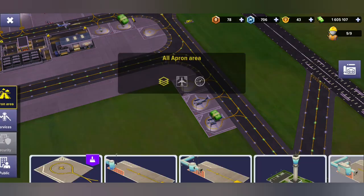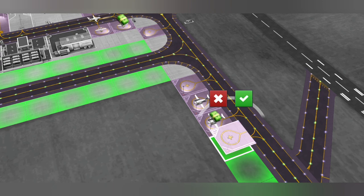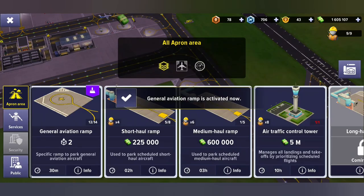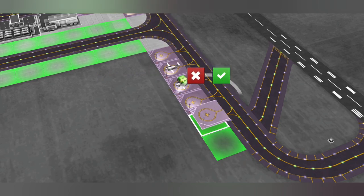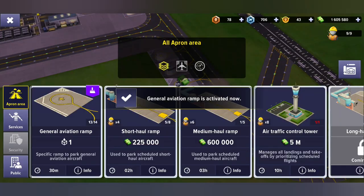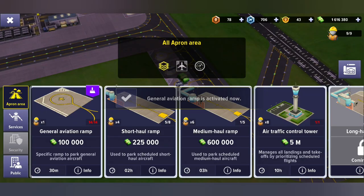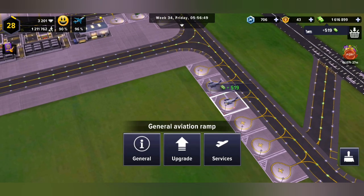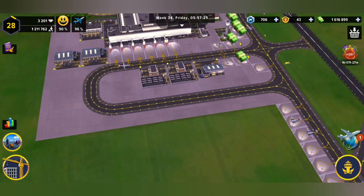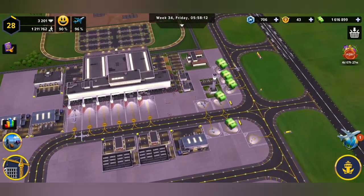I'm pretty sure I'm going to be moving it eventually, but for now this works great for me. We're going to be able to put in a few extra general aviation ramps here — I'm happy to know that. I've got about a million bucks, and I think it's a good idea, it's a good investment. I'm going to use this money to do that.